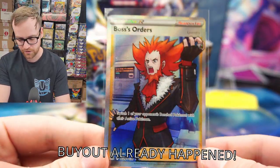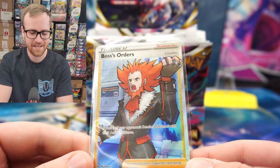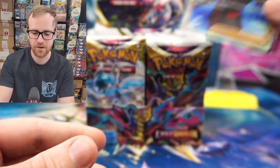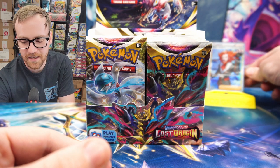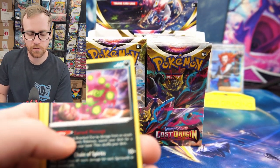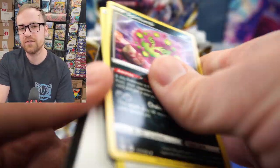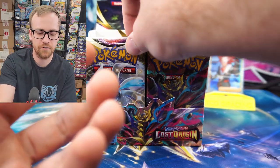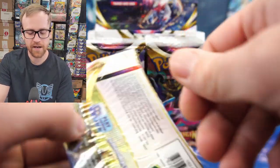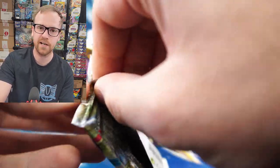This is just a really good artwork for Boss's Orders. Starting it off with an absolute banger — we got the Trainer Gallery Boss's Orders. Hopefully we can beat that. You normally get about 8 to 12 hits per box. The newer Sword and Shield sets — the last four that have included a Trainer Gallery — sometimes you do get a little bit more than you would out of a regular box. I break up the Sword and Shield era into three different categories.